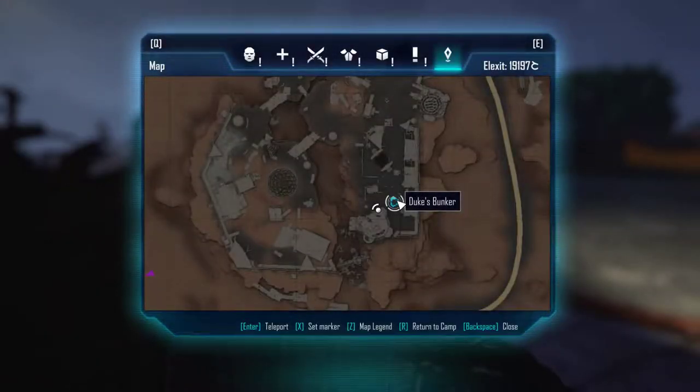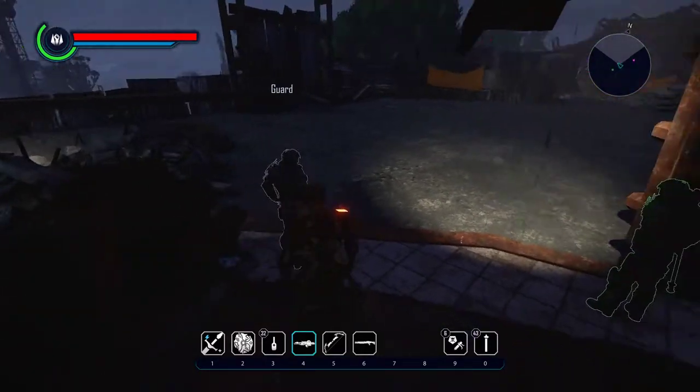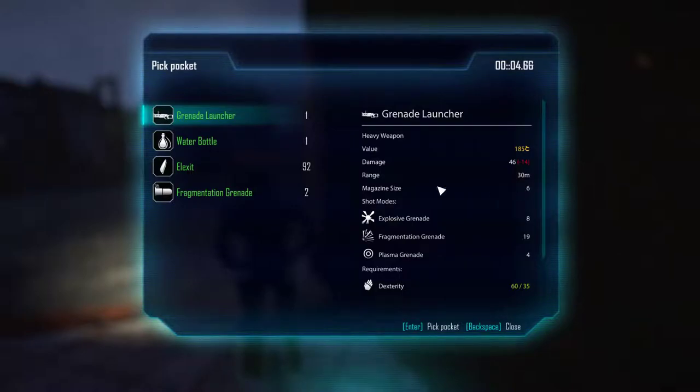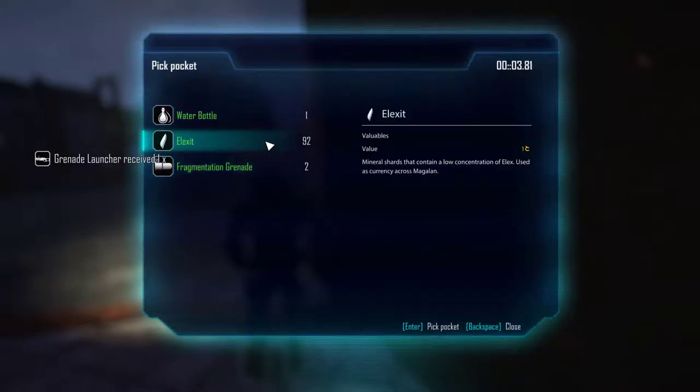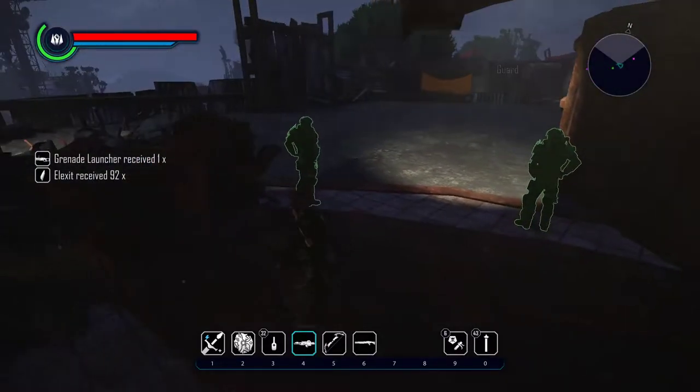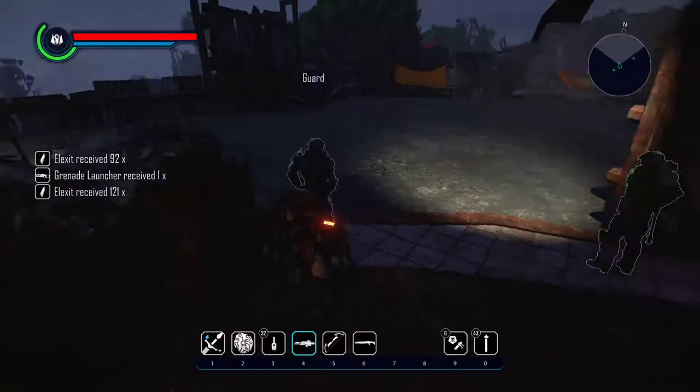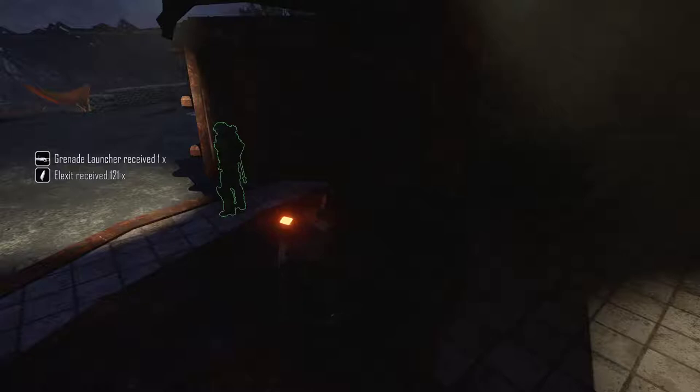Hello, Mirror here with the next loot location video — pickpocketing this time. At Duke's bunker there are two guards, and you can get some pretty nice weapons from them. You can grab yourself a grenade launcher and an elixir, and you can also get one more grenade launcher and elixir, plus some other stuff.